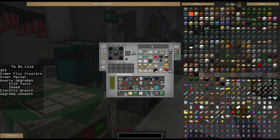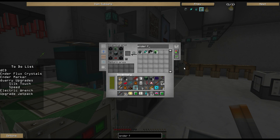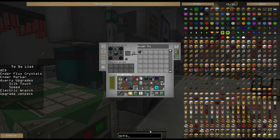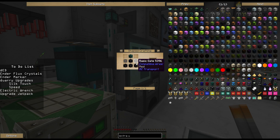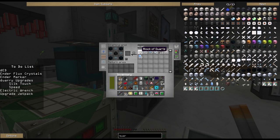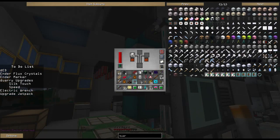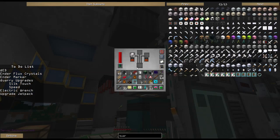Now, to go along with those, we're going to want the Ender Flux Crystals. Why is that not showing? Am I not spelling something right, or is it just failing at the search? Oh, there's a dash. Ender Flux Crystal. We need four more of these and a couple of these basic gates along with the diamond edge computation matrix. We don't have the Quartz — we're going to need some Quartz.